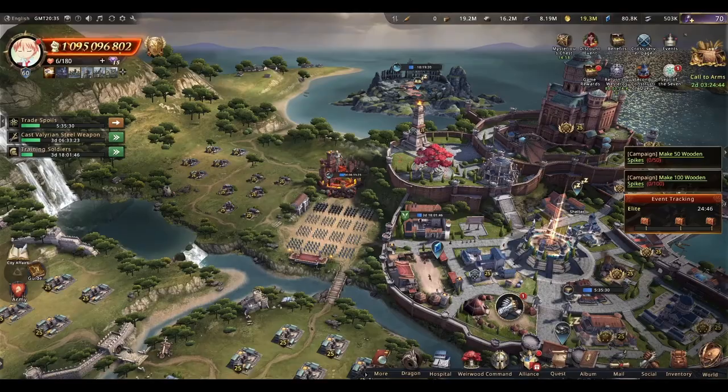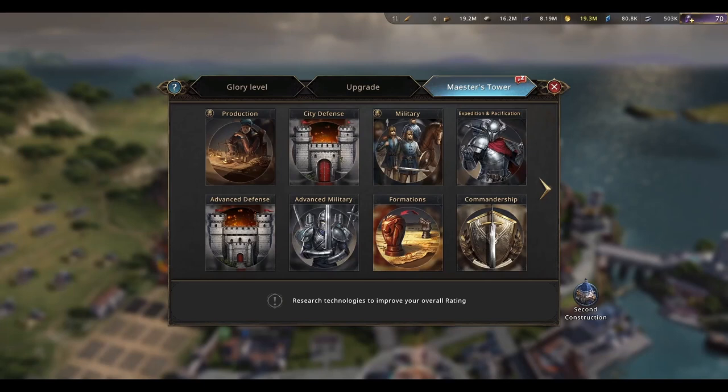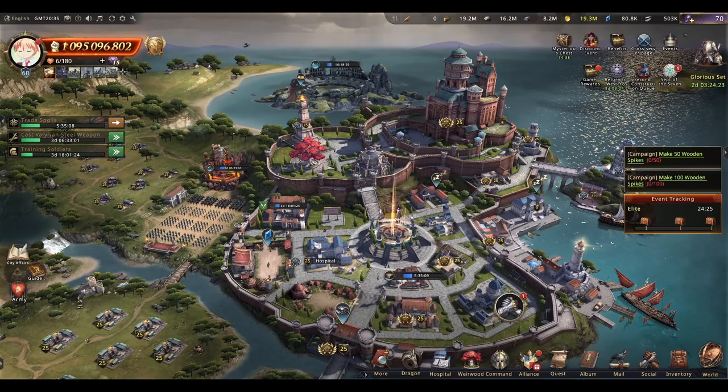Unlike trap castles, zero castle players are free to research whatever they want because power isn't important. With trap castles you want your power to be lower, but with zero castles it doesn't matter.